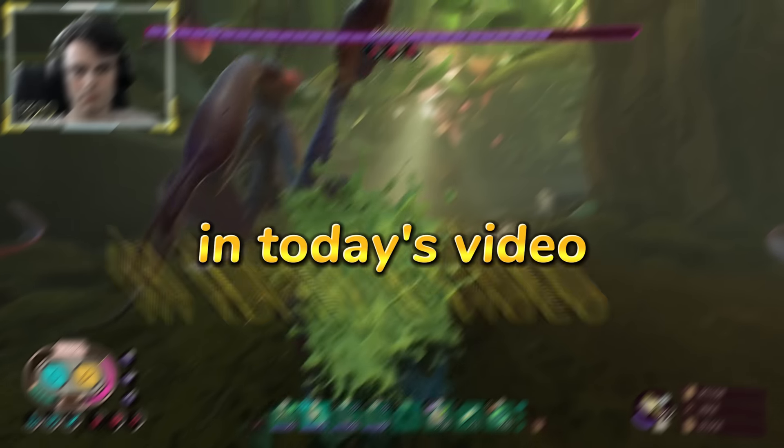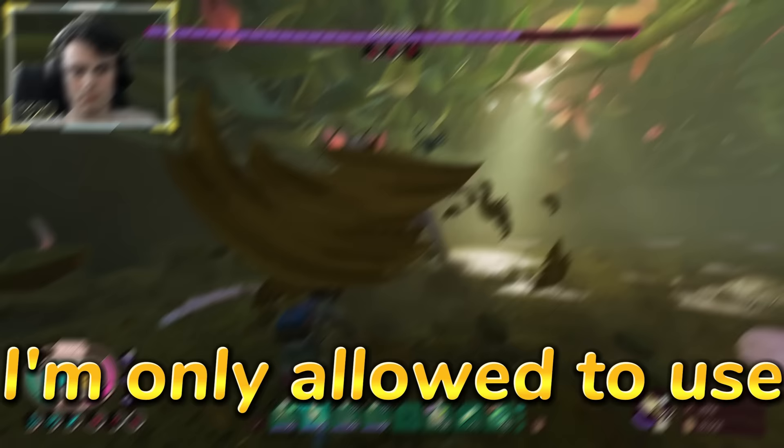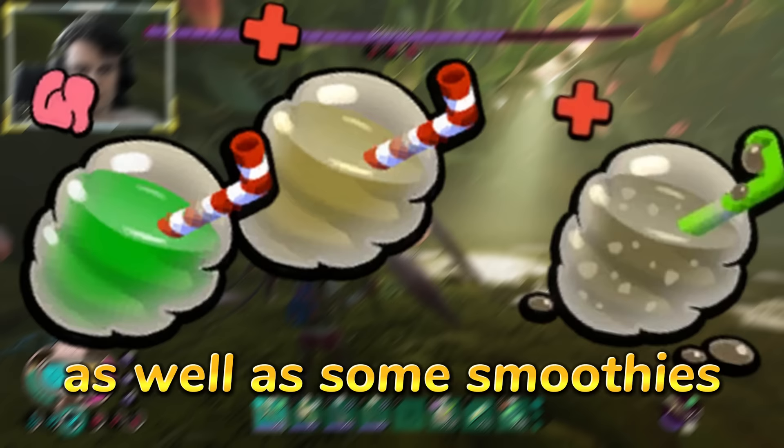In today's video, I've beat every single boss in Grounded and completed the entire game only using tier 1 equipment. I previously already completed this challenge run on mild difficulty when I first started making Grounded content, but this time I'm going to be doing it on medium difficulty because I thought that mild was too easy. I'm only allowed to use tier 1 weapons and armor, but I'm allowing the tier 2 canteen as well as some smoothies and only tier 1 meals.